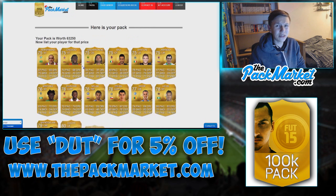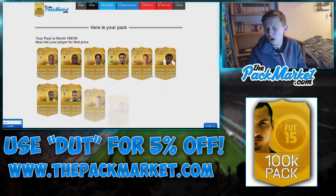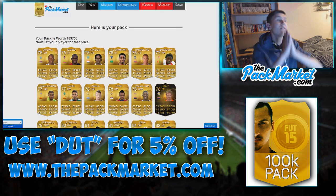63k. I haven't had anything over 100k yet — what is going on today? Best player is Hugo Lurie, Kadira, Sirigu, Farfan, Navas. Really? Right, I've closed my eyes — I don't even want to look. Hopefully it's over 100k. It's well over 100k. Thank you, pack market gods.